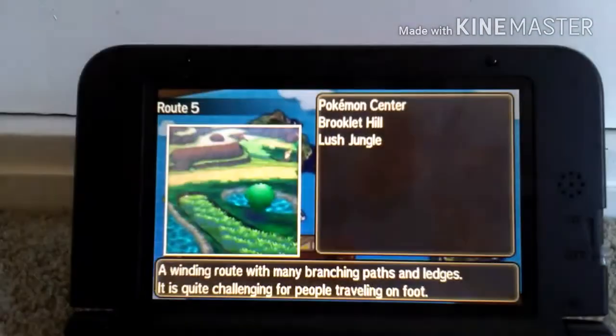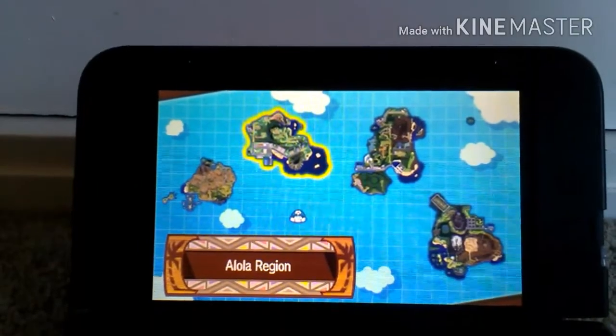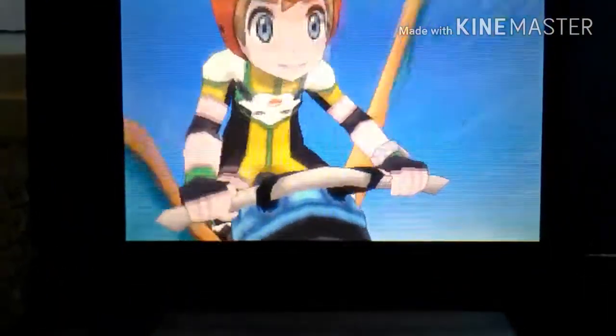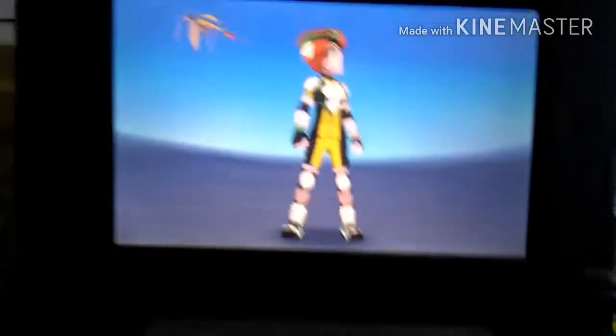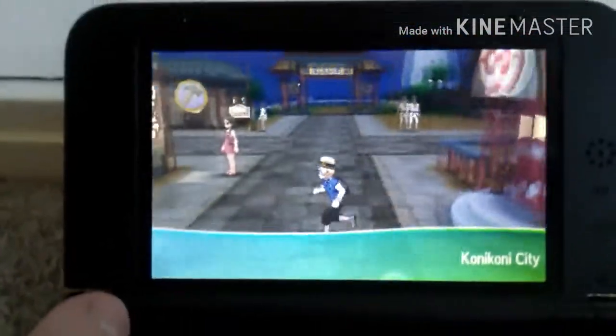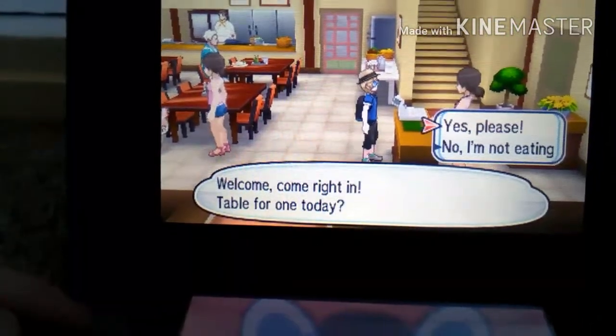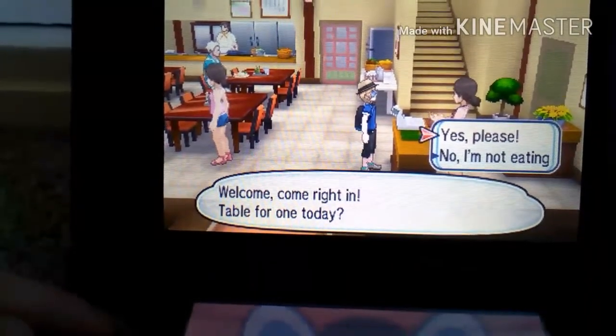That means I can get onto more interesting parts of the video. So first I'm going to show you how to get Sylveon and how to get infinite heart scales. You fly to Konikoni City on Akala Island. And what you're going to do is quite simple — it's really simple compared to the other games. You come over here and order food from this restaurant. You get four heart scales for each meal.